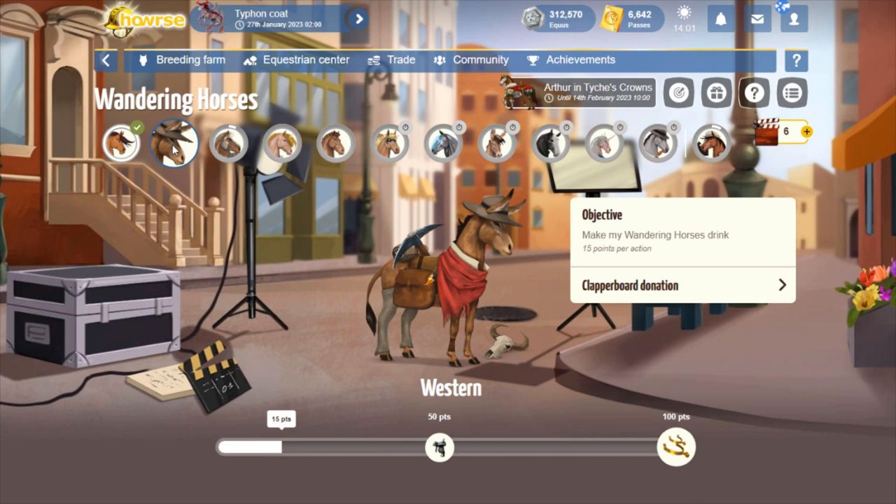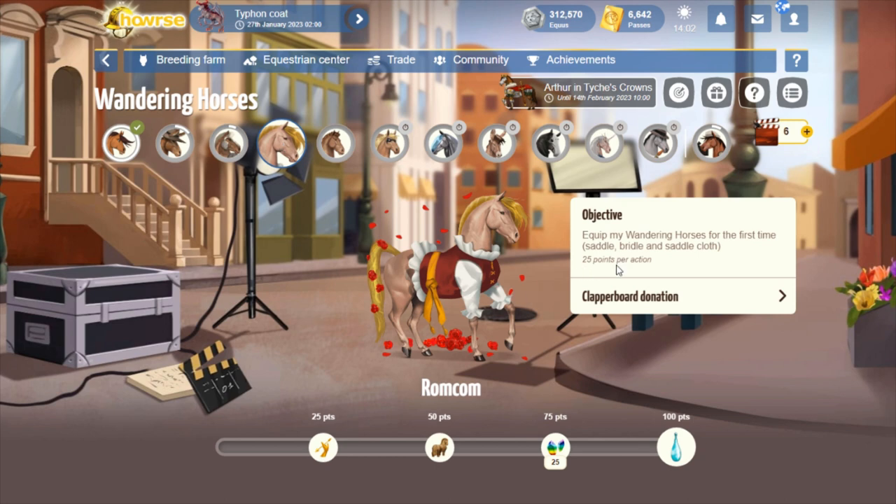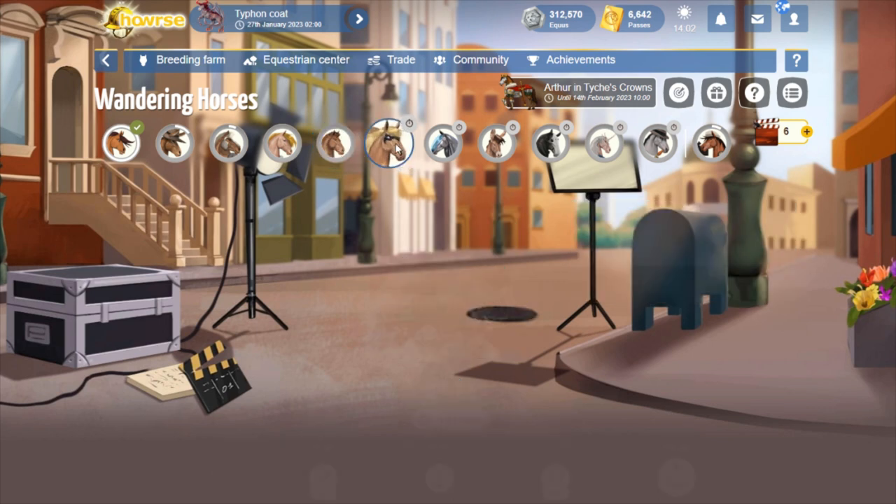For Western, you give your horses drinks today, which you want to do for energy anyway. You get 15 points per action and it takes 100 points total, so divide 100 by 15 to know how many times you need to offer a drink. Sword and Sandal requires putting your wanderers to bed — 7 points per action. For Rom-com, you have to equip your wanderer for the first time with saddle, bridle, and saddle cloth — all three together get you 25 points. And Adventure requires finishing training a skill on a wandering horse at 7.5 points per action.